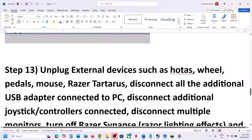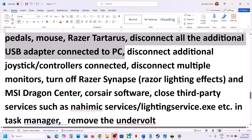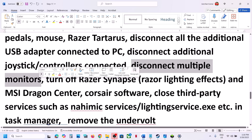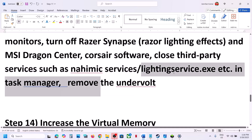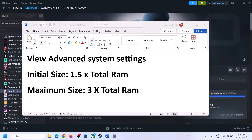The next step is to unplug all external devices. If you have a steering wheel, pedals, or any USB controllers connected, disconnect them. Disconnect additional controllers and try launching on a single monitor if you have multiple monitors connected. Close any third-party applications or services running, and if you have any device connected underwater to the computer, remove it, then launch the game.